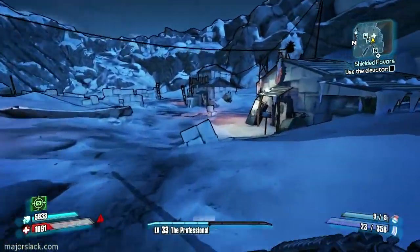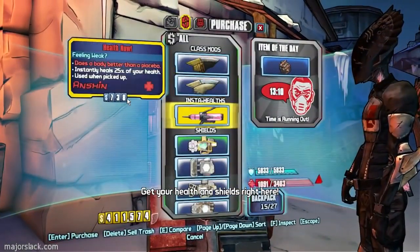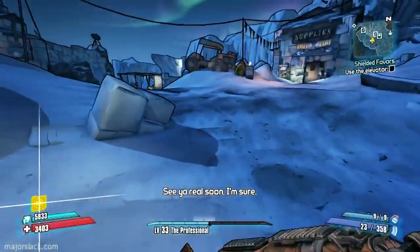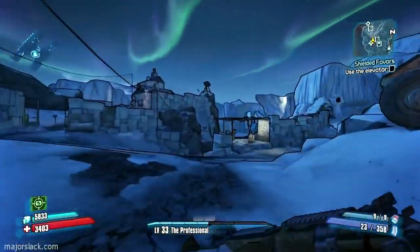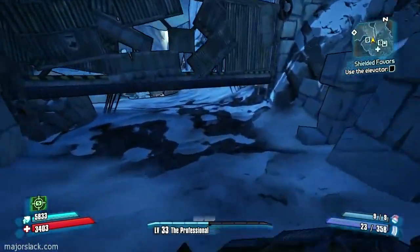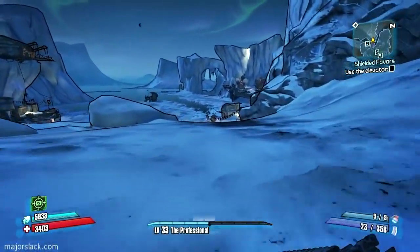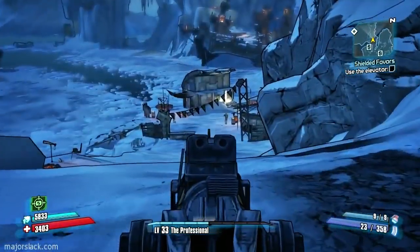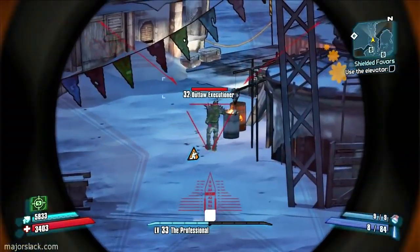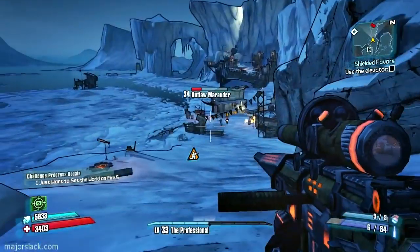Let's go get a little Spitshine. Then we'll take on the Handsome Jack mission here. This mission — you have to pick up an Echo Recorder in this area here, and then bring it back to town and find three other recorders. This is the best way to do it — it's a good sniper rifle position.